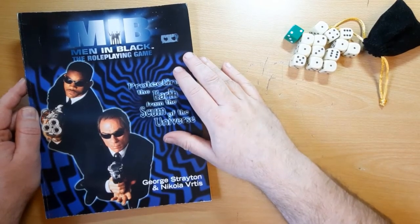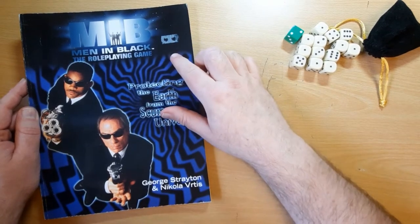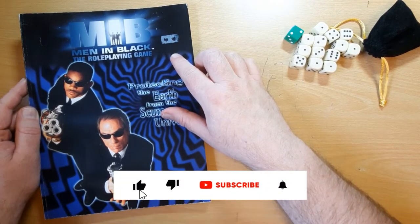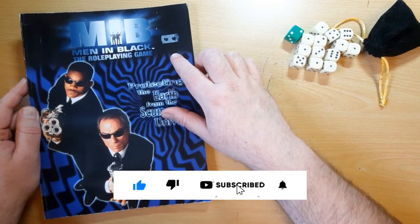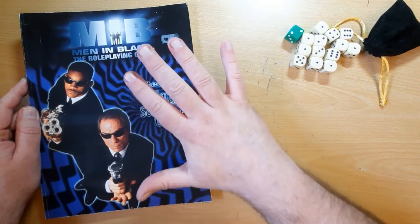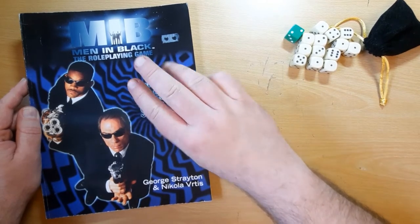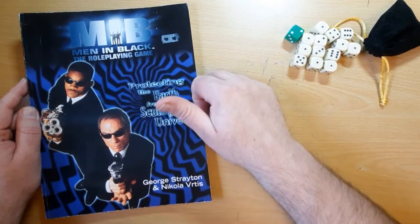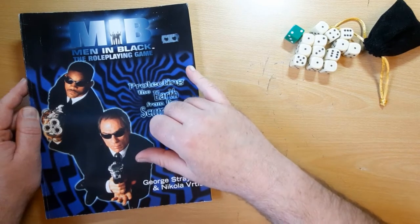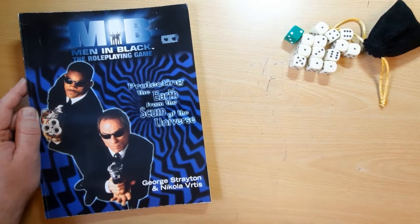Hi guys, welcome back to the desktop for another rules breakdown. This week we're going to be covering the Men in Black role-playing game from 1997 by West End Games. Now this uses the D6 system, so we've covered these rules at least five times before. There were three versions of the Star Wars game, the D6 Space system, and the Carbon Grey role-playing game, which only came out last year — well, a preview came out last year and it was Kickstarted.